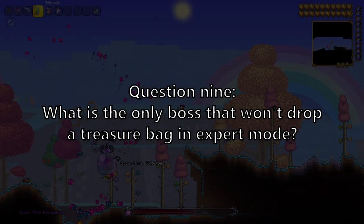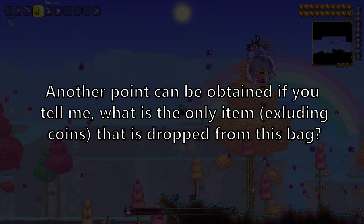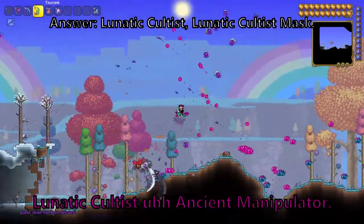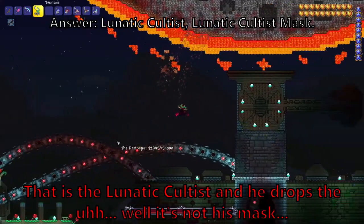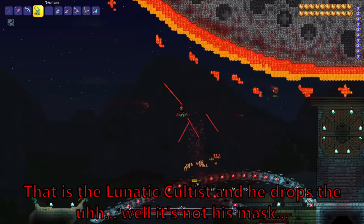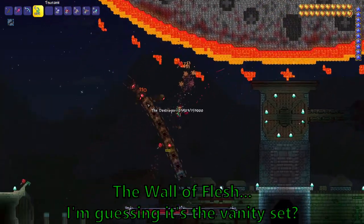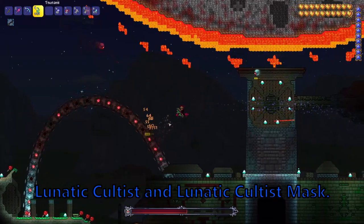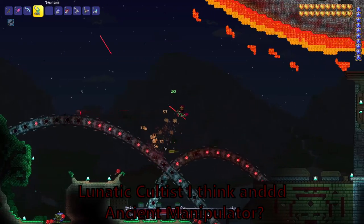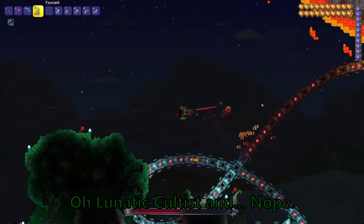Question 9. What is the only boss that won't drop a treasure bag in expert mode? Another point can be obtained if you tell me what is the only item, excluding coins, that is dropped from this bag. Lunatic Cultist. Ancient Manipulator. That is the Lunatic Cultist — and he drops... well, it's not his mask. The Wall of Flesh? I'm guessing it's the vanity set. Lunatic Cultist and Lunatic Cultist Mask. Lunatic Cultist. Ancient Manipulator? Lunatic Cultist. Nope.